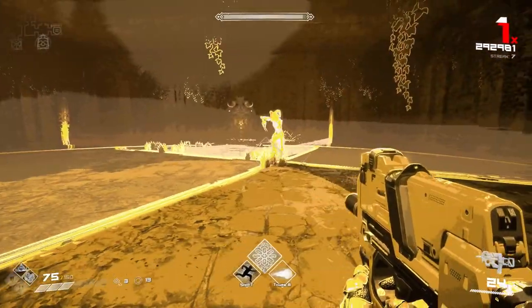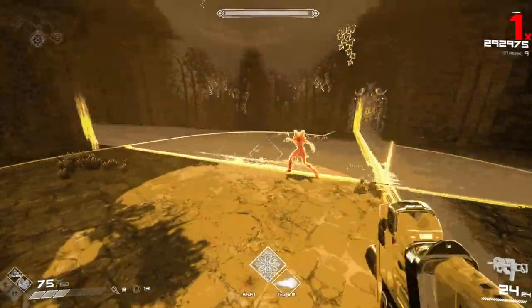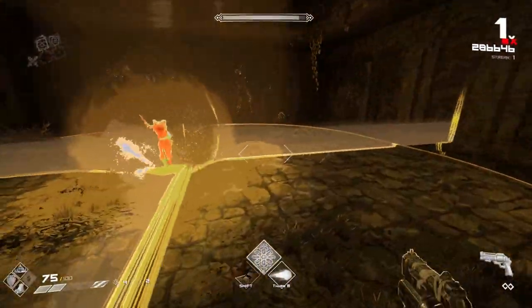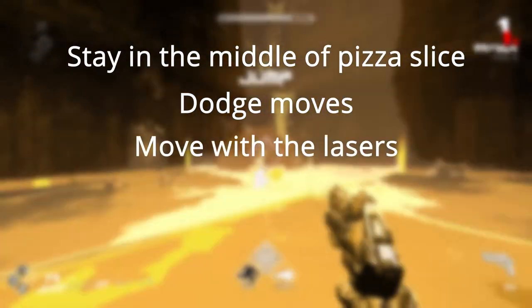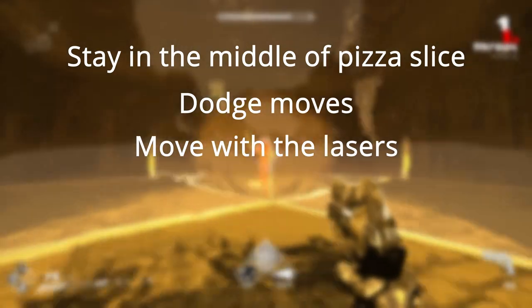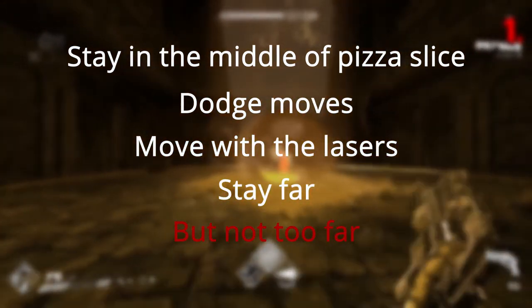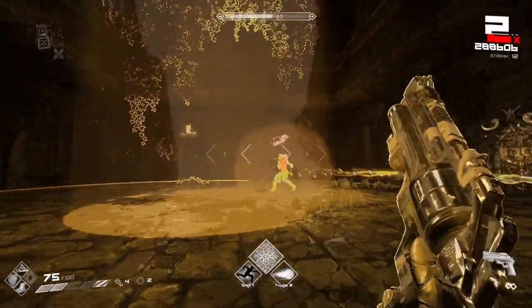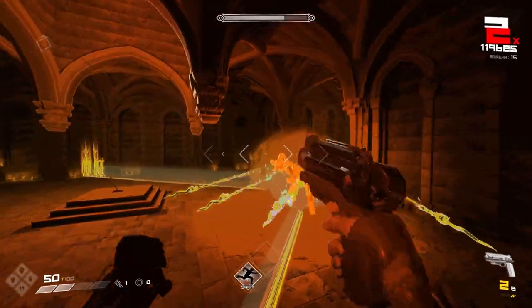You also have the option to double jump over the lasers, but this can leave you open for her Aerial Blast and get you hit pretty easily. What I really suggest is trying to stay in the middle of your quarter, dodge her moves accordingly, move in the same direction as the lasers move, at as far a range as you can from her without falling off the ledge completely. Practice, and you'll learn to tangle with her without getting hit.